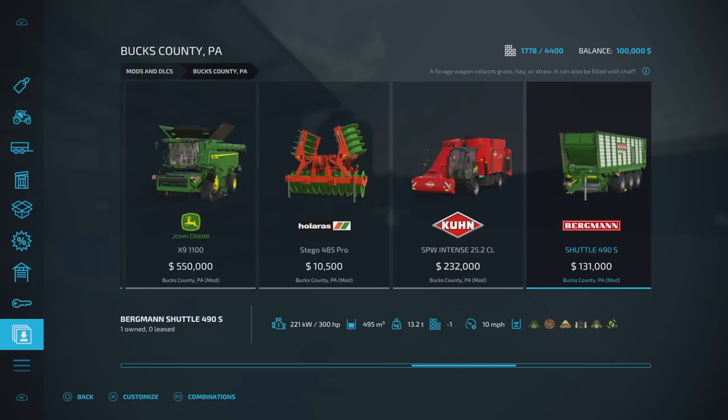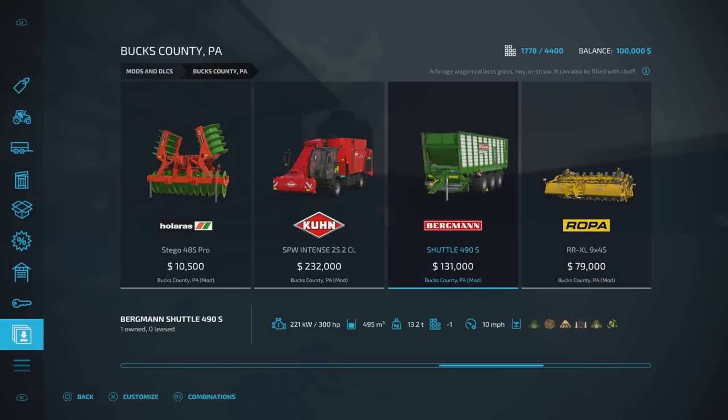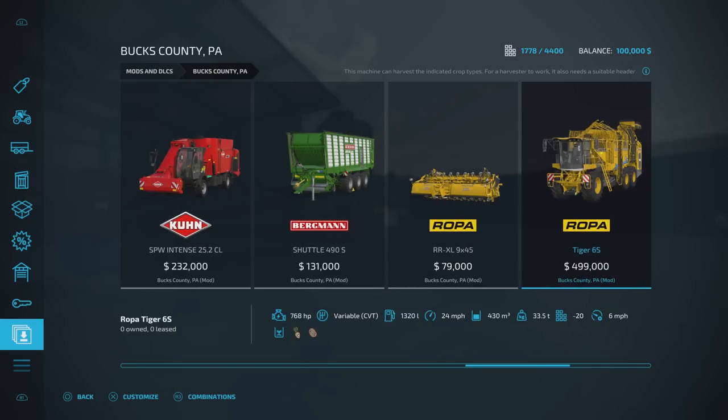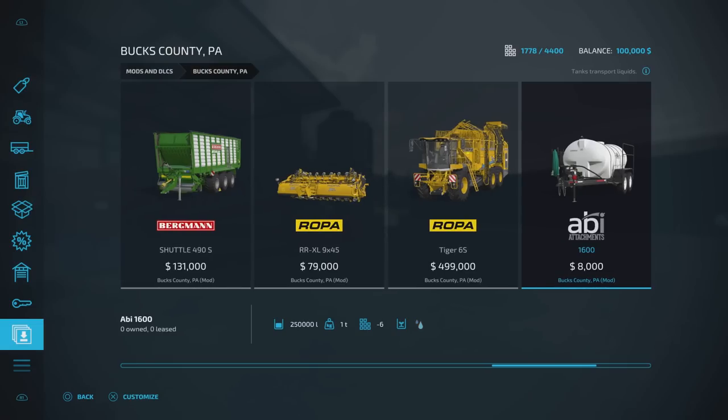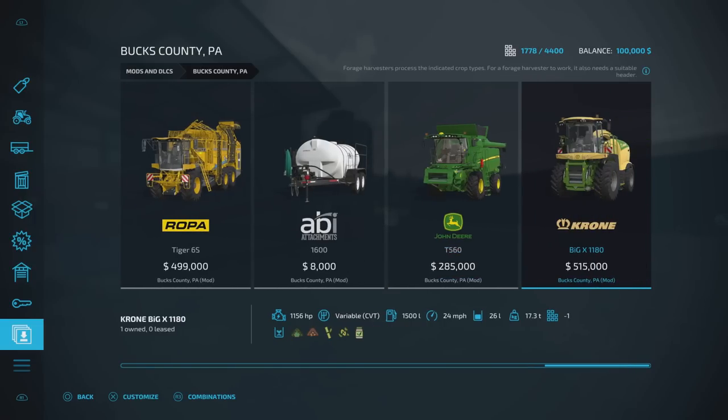We've got a 250,000 litre Top Mix ration mixer. The shuttle there is 495,000 litres. The forage wagons had a much wider pickup potentially. We've got a four-meter roper header and the Roper Tiger 6S with 430,000 litre capacity, 250,000 litre on the Abbey. The T560 at 250,000 litre capacity also does sugarcane — and wood chips as well.